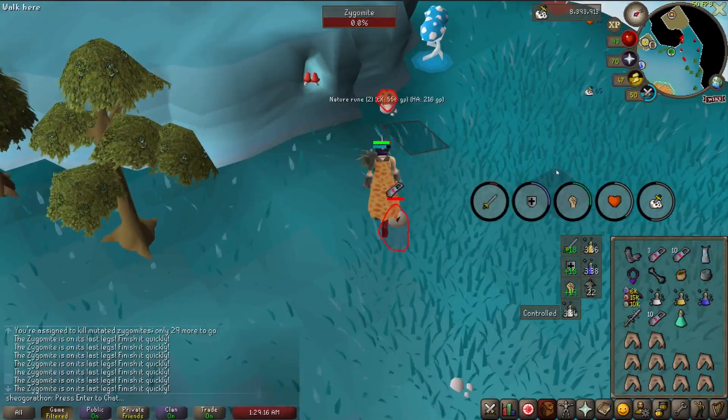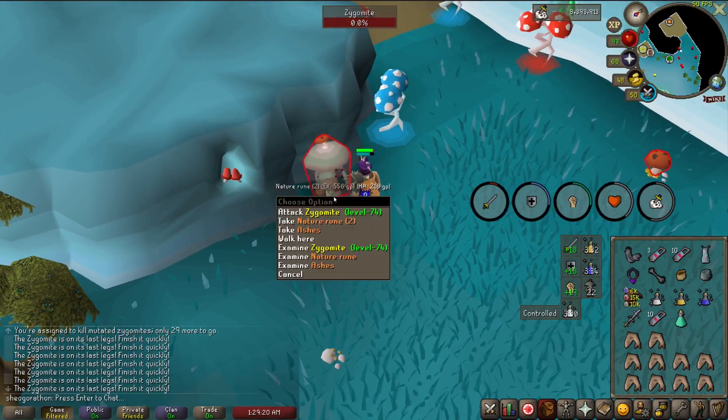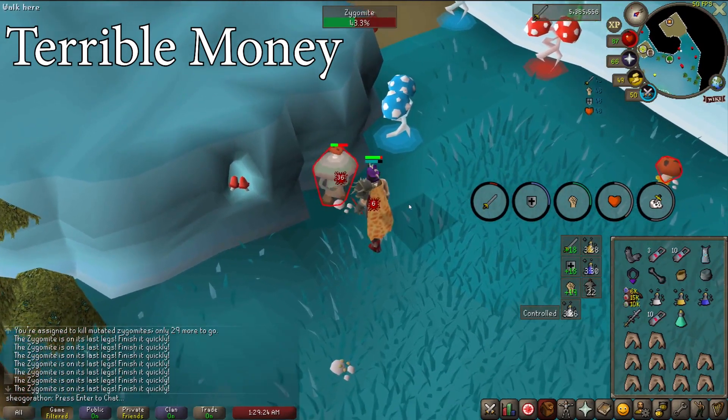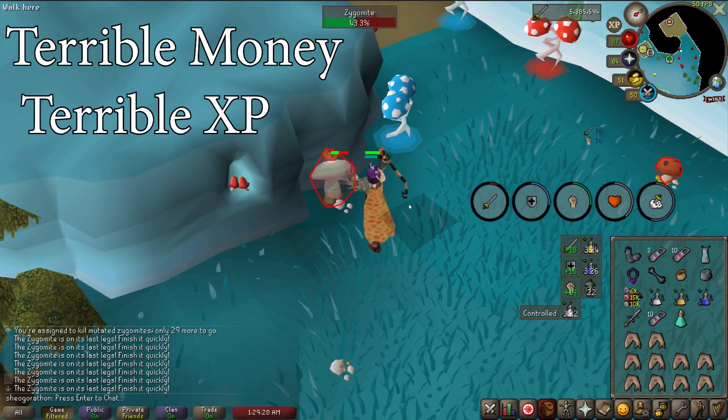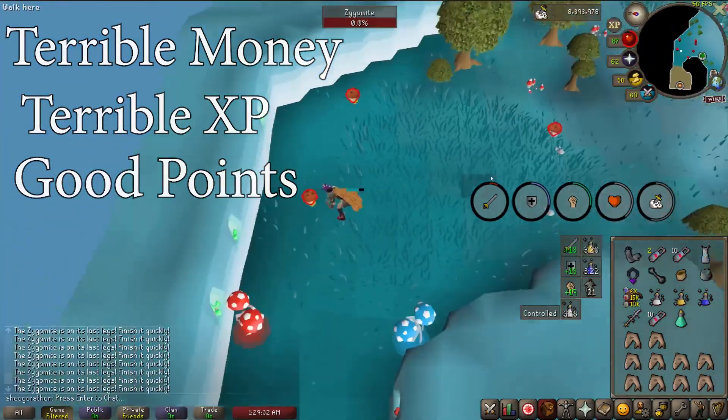Zygomites are one of the shortest tasks in the game, making the task worth doing just for the Slayer points. Zygomites have pitiful drops — you'll basically only be picking up the nature runes they drop, and they can't even drop clue scrolls. They also only provide around 15k Slayer XP an hour. You do them for the points, not the rewards.